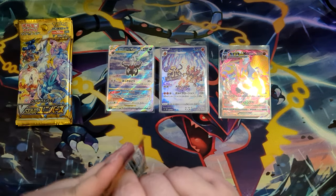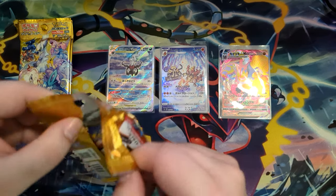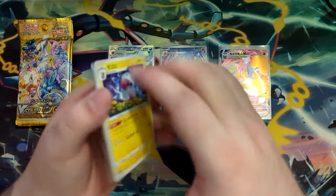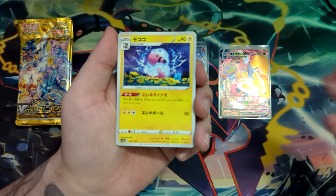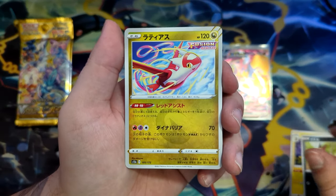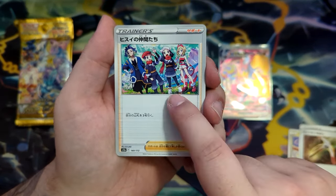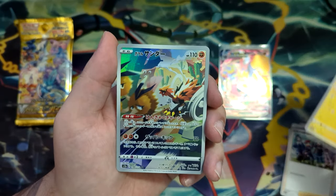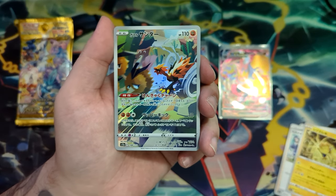That's a really cool one. There's also secret rare energies — every single energy other than fairy, of course. So that would also be cool to pull all of those. Friends in Hisui — really hoping for this one. If not in this box, then maybe in another one, but here we go.